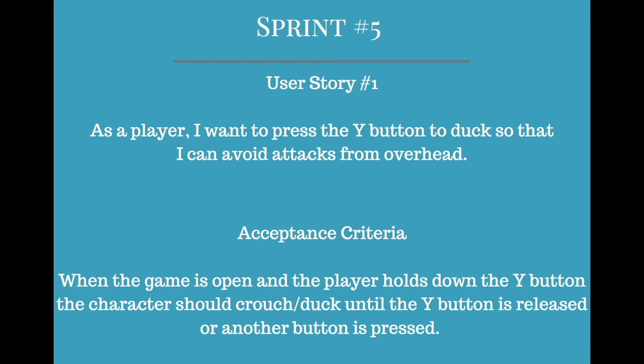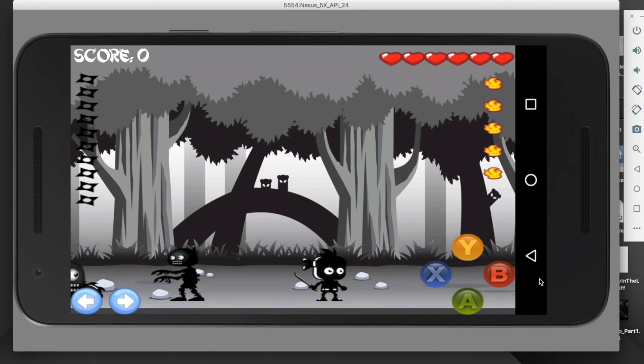For sprint 5, my first user story was: as a player, I want to press the Y button to duck so that I can avoid attacks from overhead. Acceptance criteria: when the game is open and the player holds down the Y button, the character should crouch and duck until Y is released or another button is pressed. If I press the Y button, I duck; if I let it go, I unduck.